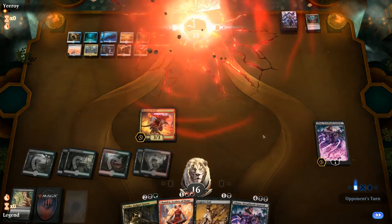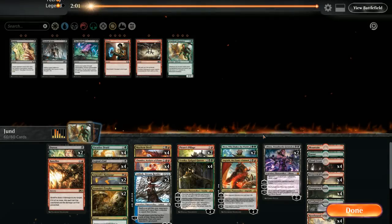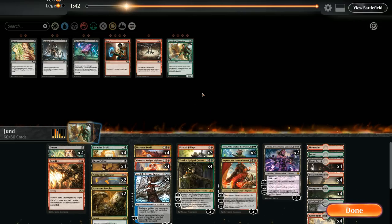Opponent decides to pack them up. Our sideboard plan seemed to work quite well there — with access to more Legion's Ends. The opponent's Time Wipes actually aren't all that incredible against us since we don't play a ton of creatures — we're mostly planeswalker-based.